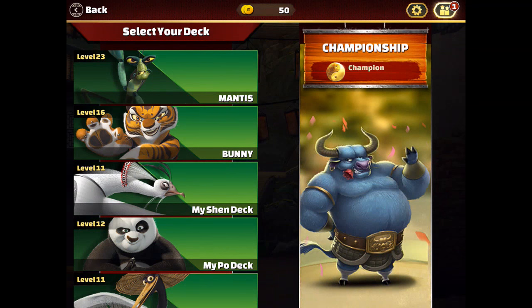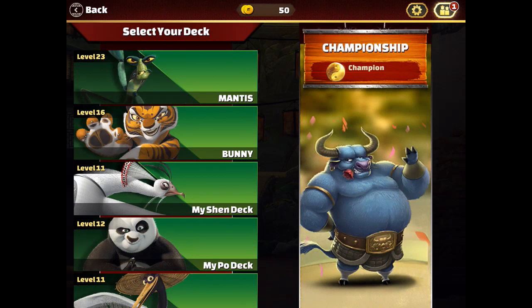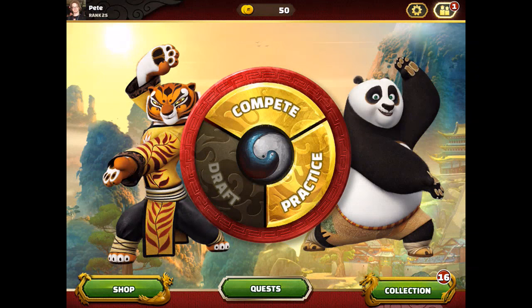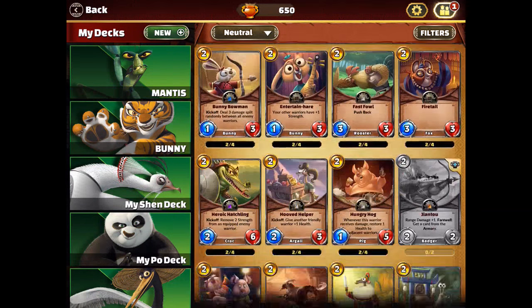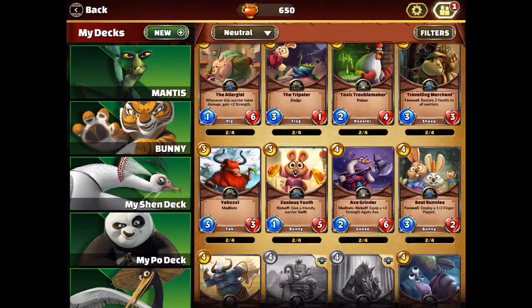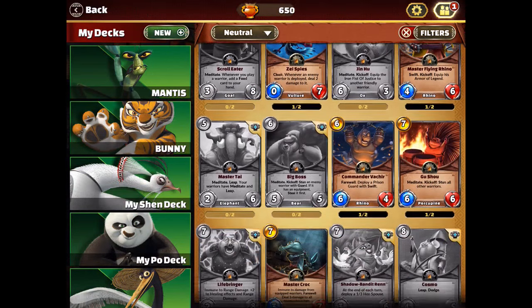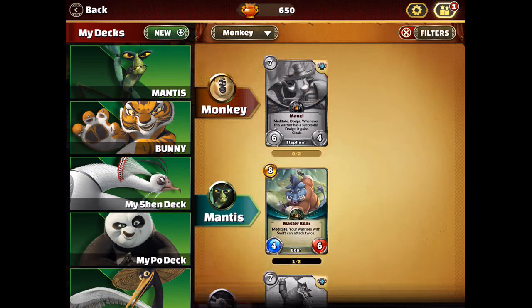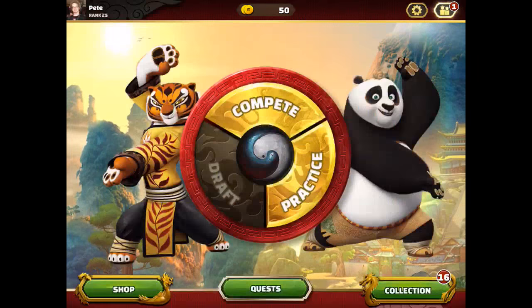I'm level 23 Mantis, 16 Tigress, and Shen, Po, and Crane. I find Monkey and Viper to be some of the weaker classes. I have almost every card in the game in terms of basics and rares, I'm missing a couple of epics, and I have 10 legendaries. I've done quite a bit of purchasing and crafting in this game, so hopefully I'm qualified enough to be doing this guide for you guys. Let's jump into it.